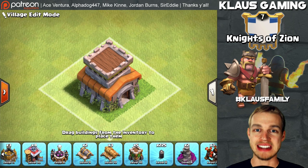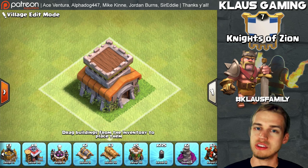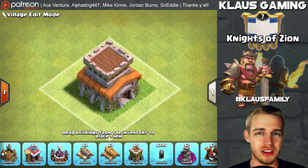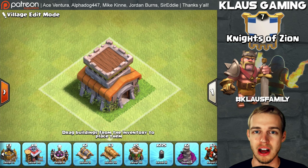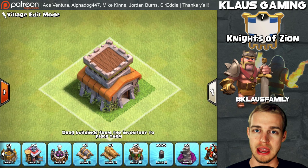Before we get into the strategy guide itself, make sure that you have maxed out your Town Hall 7. It's not that difficult — just upgrade it and max it out. All level 7 walls, everything maxed in the laboratory, level 5 king, etc. Do not rush your base. Check out my rushed recovery series if you think that's okay. Rushing your base is not okay.